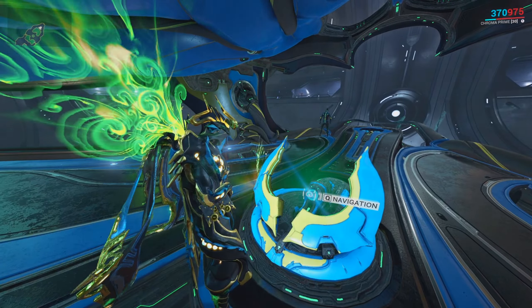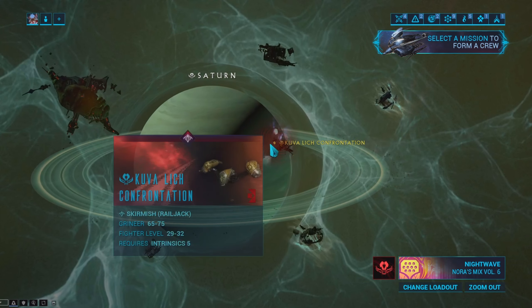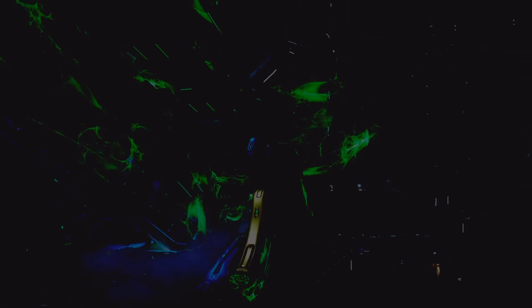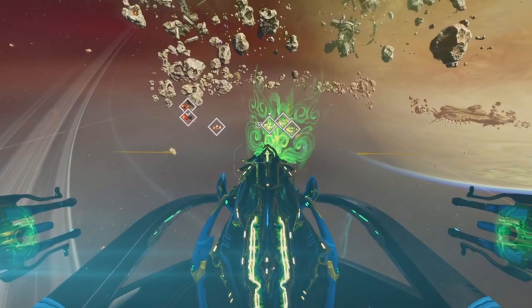Y'all better be listening to my boy Cephalon Cy. Hey, what's up gang. Then we pull up to the navigation — where are we going into the universe today? That's right, the Saturn Proxima. Let's pull up and get it. Look at this load-up animation — absolute peak. Cephalon Cy, go ahead and play my playlist real quick.